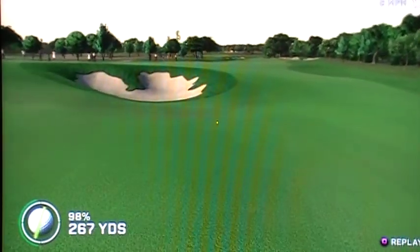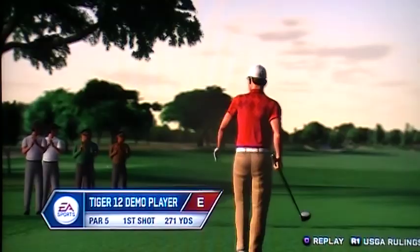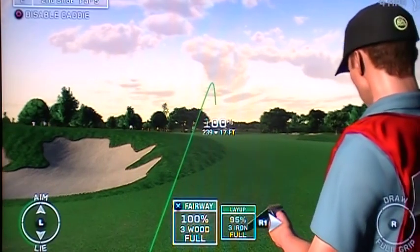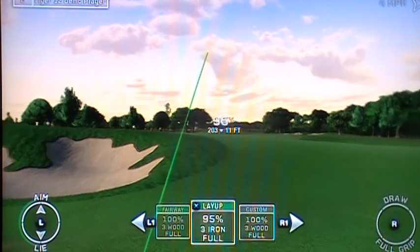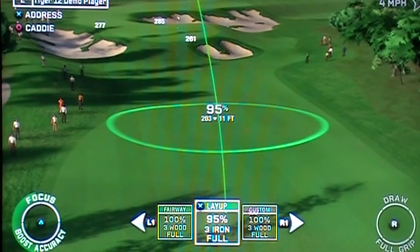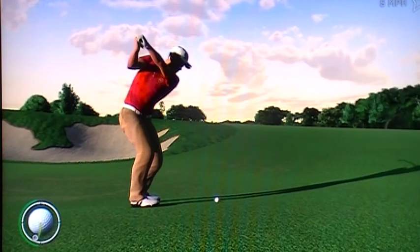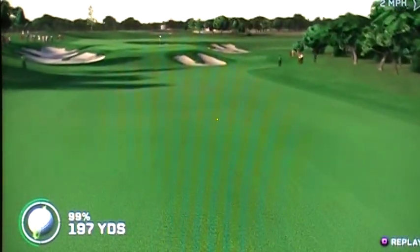The second hole is the first of the par fives at TPC San Antonio. Looks like I'm headed toward that bunker up there. Perfect release through the ball and we're on the fairway. It plays 280 yards to the flagstick from here — we have good position for a safe shot. We'll take the layup with the three iron since it's an easier shot.